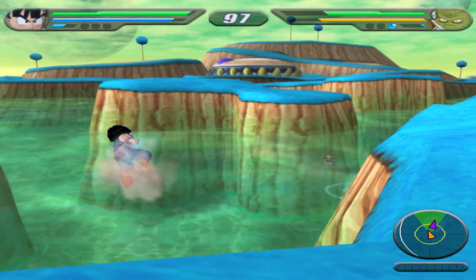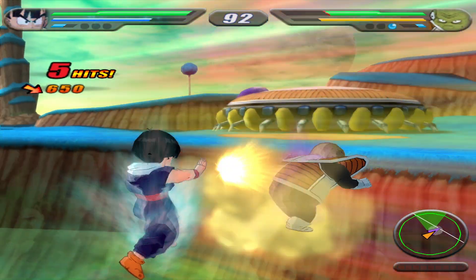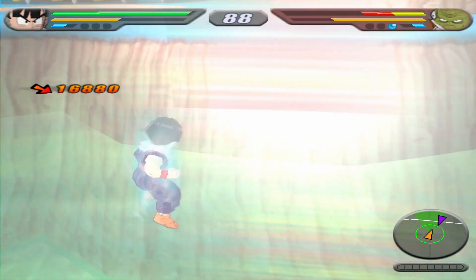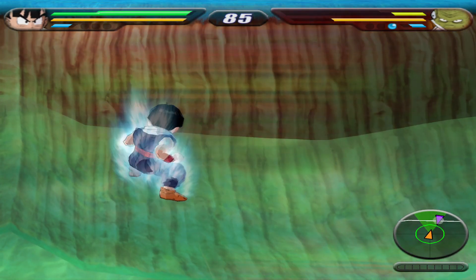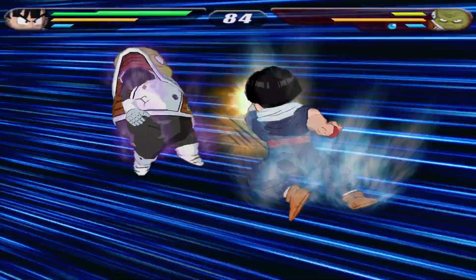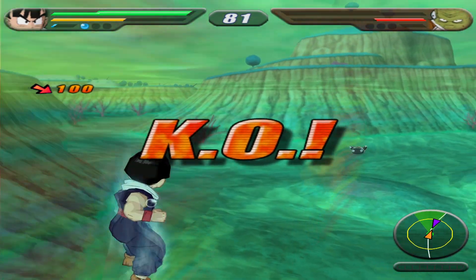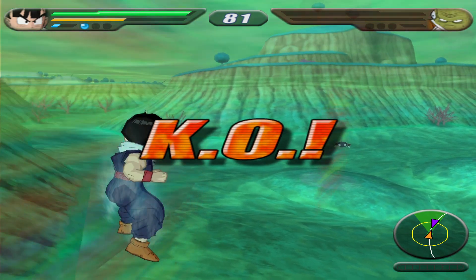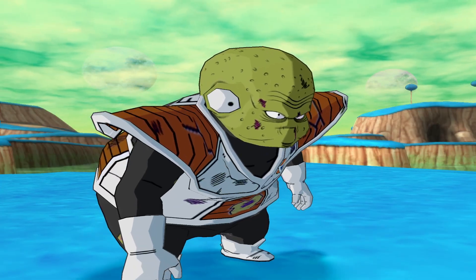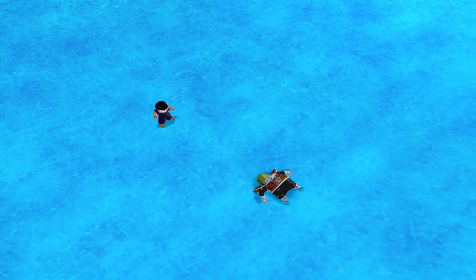Where the hell did he go? He's just getting out of here. Let's hit him with the Masenko while we're at it — that did some damage, holy shit. Let's hit him with the high-speed rush. I was halfway worried that he was still on the ground, but that's okay, everything's okay here. I pressed circle instead of trying to throw a ki blast. Well, down goes Guldo — that was simple enough. And down he goes.